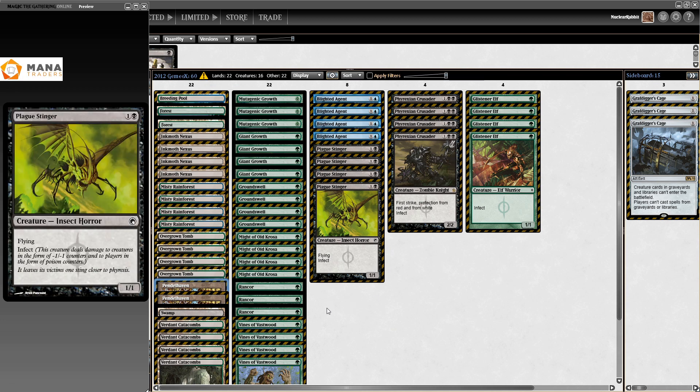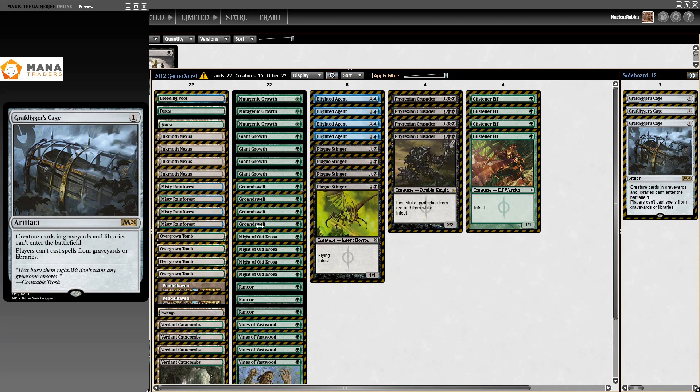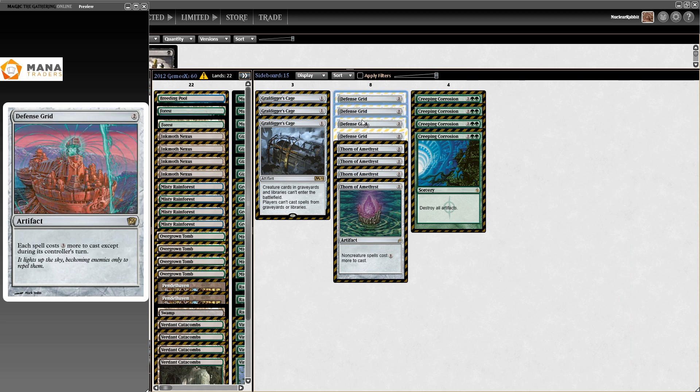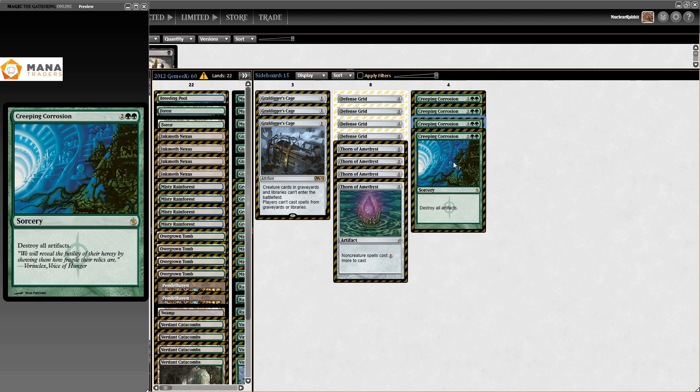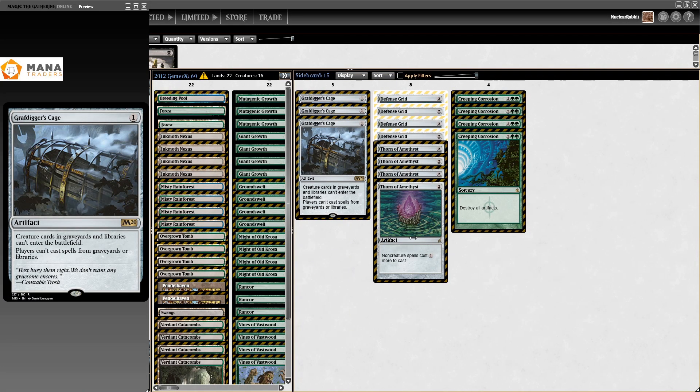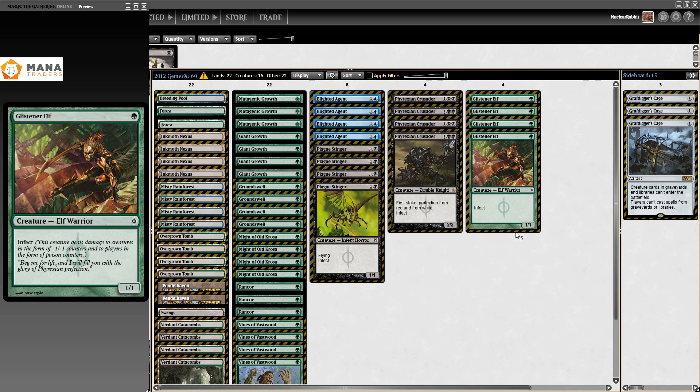I love this sideboard — it's so simple, nice, and efficient. I don't want my spells to get countered, so I'll run four Defense Grid. I don't like people casting non-creature spells or Storm, so four Thorn of Amethyst. I don't like Affinity, so four Creeping Corrosion. I hate Dredge, let's play three Graf Digger's Cage. I absolutely love it.